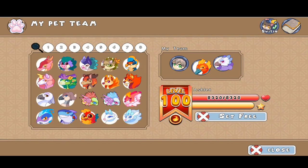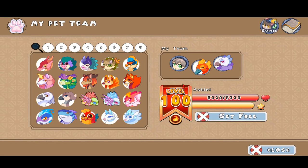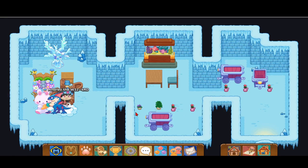Here's what the Ashlet looks like — it's this small chick-looking thing. It has 8,320 health at level 100. Let's go ahead and find it, so I'm going to get out of this.